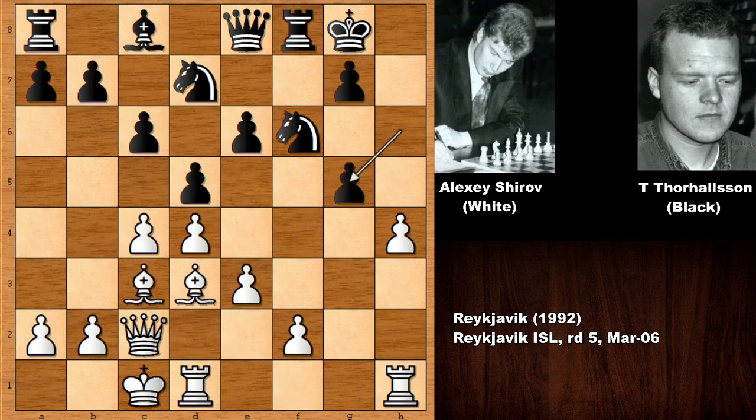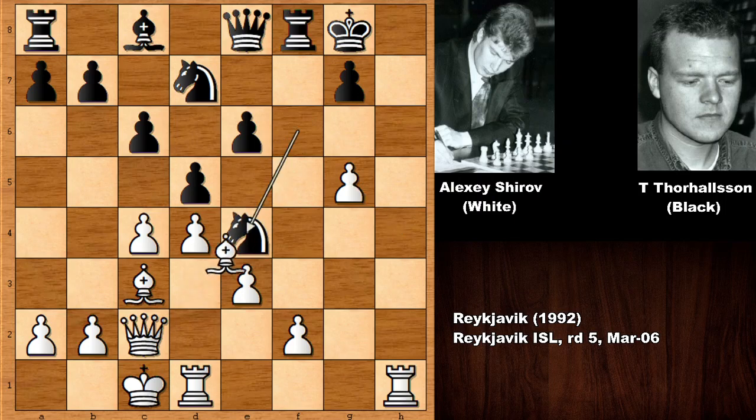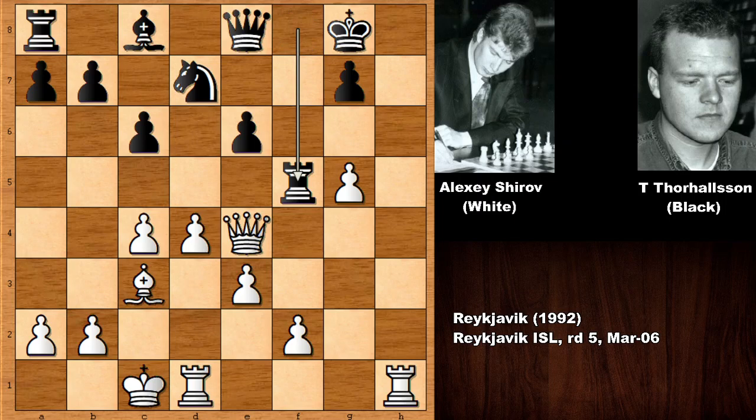So actually, this is exactly what happened in the real chess game. After a few moves later, black eventually captured the knight. H takes on g5, h takes on g5 — accepting the sacrifice — after knight to e4, landing on e4.